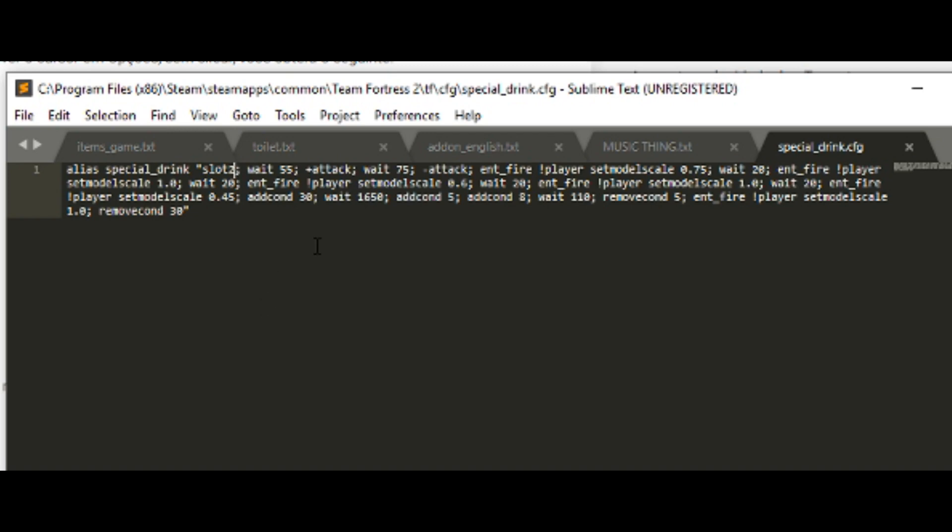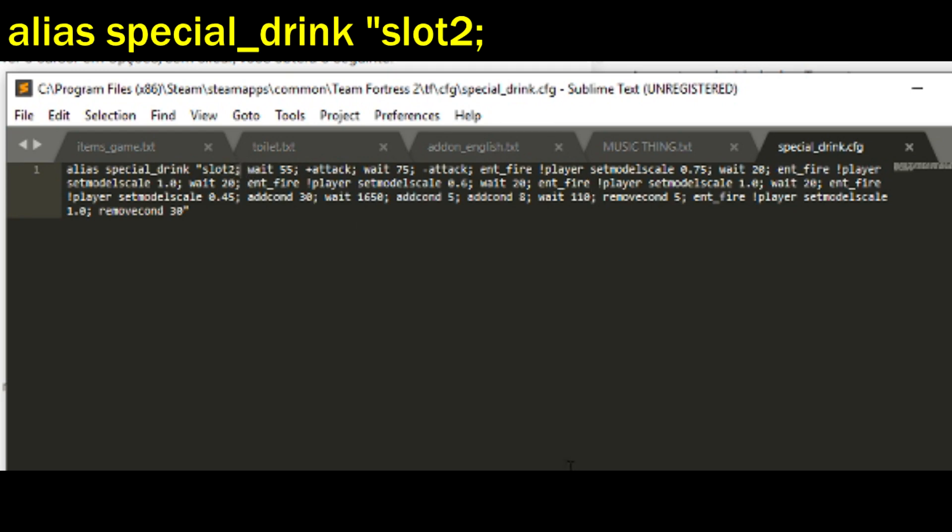It's pretty straightforward: it makes you select the secondary weapon and then it makes you taunt and does all the effects. It doesn't really work with, say, the milk — you have to specifically select either the Crit-a-Cola or the Bonk Atomic Punch for it to look normal. So it's a bootleg kind of thing. You switch to your secondary weapon, then you put a semicolon — basically what that does is allows you to put more commands after the trigger. Then you put wait 55. I put wait commands to make sure everything works, because if you do everything at the same time it's not gonna work. This is not based in seconds — it's based on whatever timer TF2 runs on, so this is like half a second.